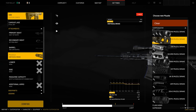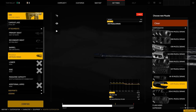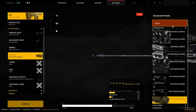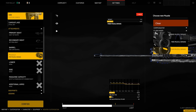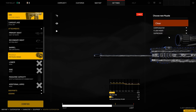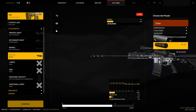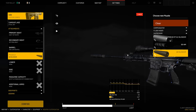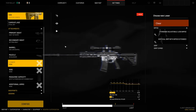And then muzzles — you have multiple different compensators, about 10 different compensators to go through and lower recoil, and they all have their own unique look. You also have flash hiders if you want to hide your muzzle flash. And then finally you have suppressors. We're going to pick a suppressor here — probably the QD silencer just for the fun of it. I like how the QD looks.